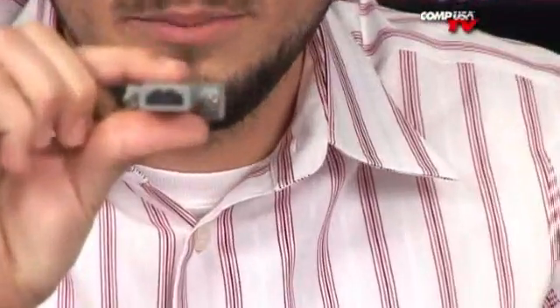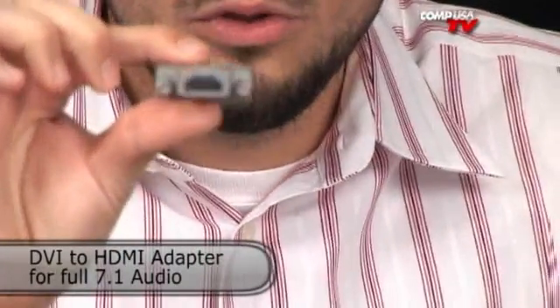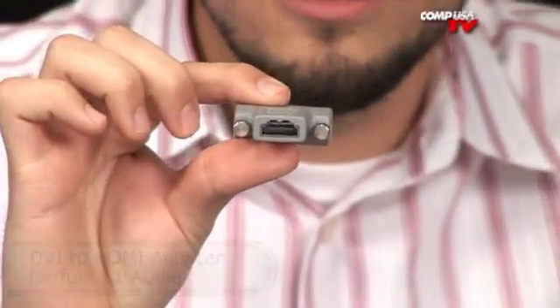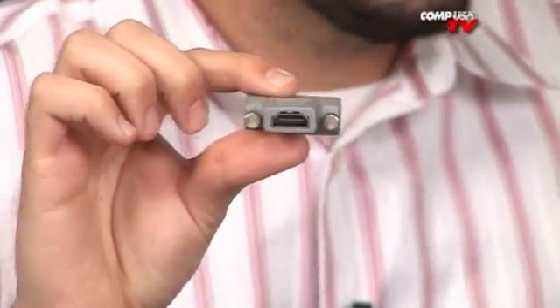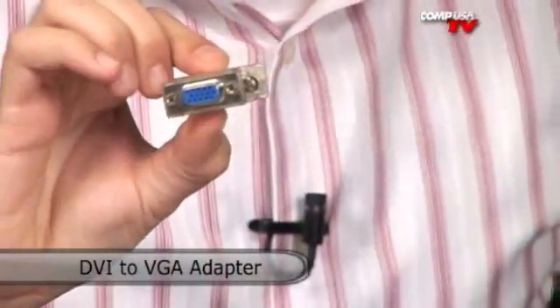Included in the box is a DVI to HDMI adapter. This adapter will transfer 7.1 audio — full, lossless 7.1 in DTS, ES, or any other format you want, all through it. That's brand new to the market as far as audio going through that connection. You also get a DVI to VGA converter, in case you're still using those.